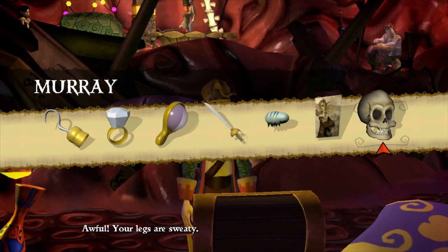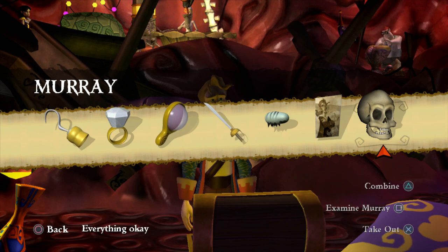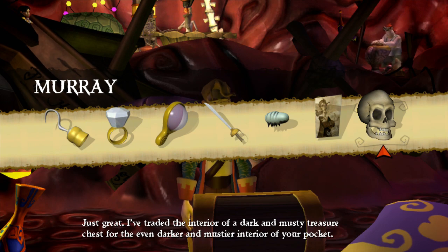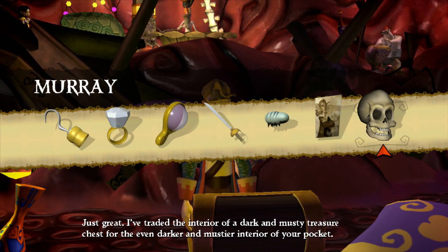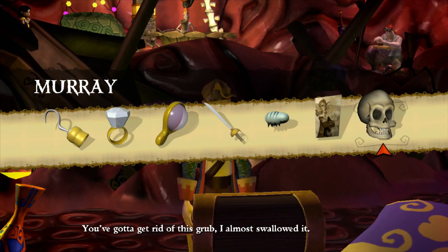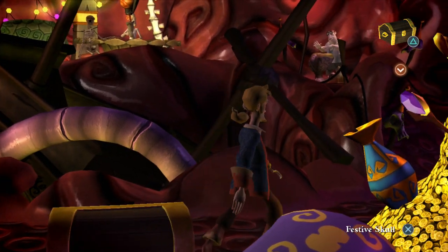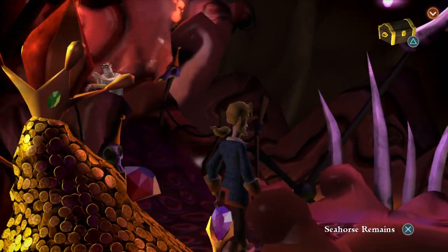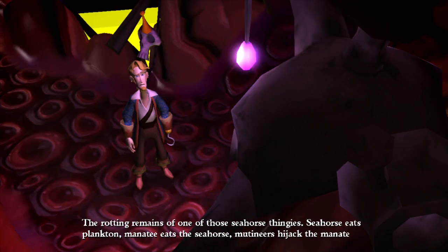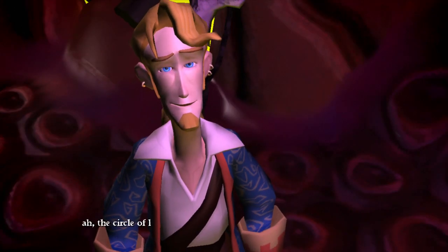Murray complains about being in the pocket: 'Awful — your legs are sweaty.' He's traded the interior of a dark musty treasure chest for the even darker and mustier interior of a pocket. Classic Murray. He keeps chatting about seahorse remains — the rotting remains of those seahorse mutineers who hijacked the manatee. 'Ah, the circle of life.'